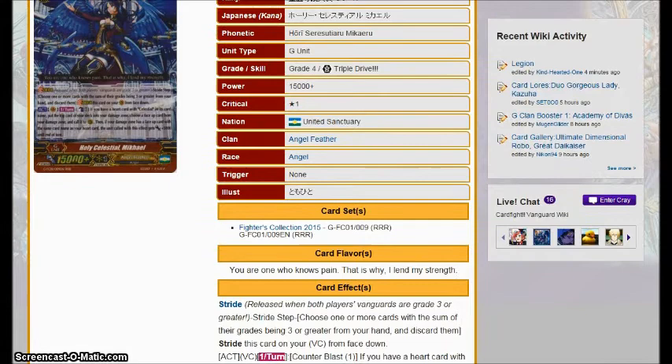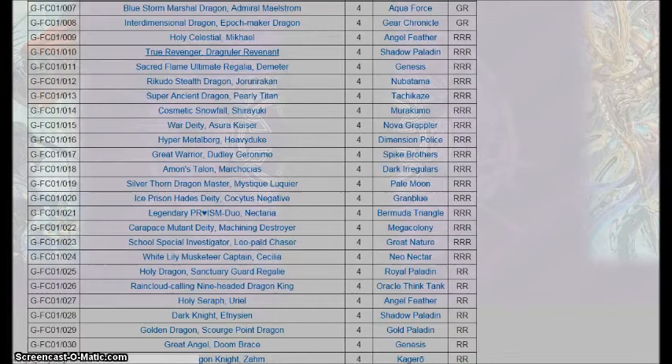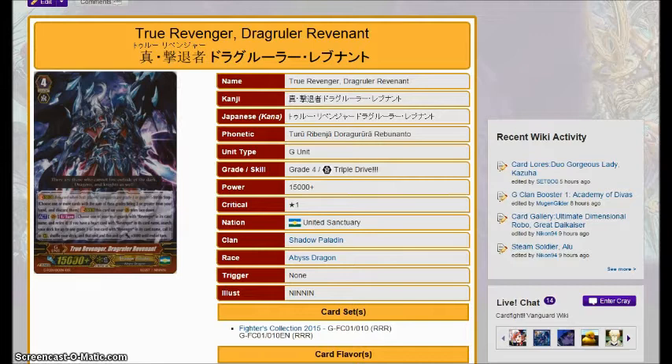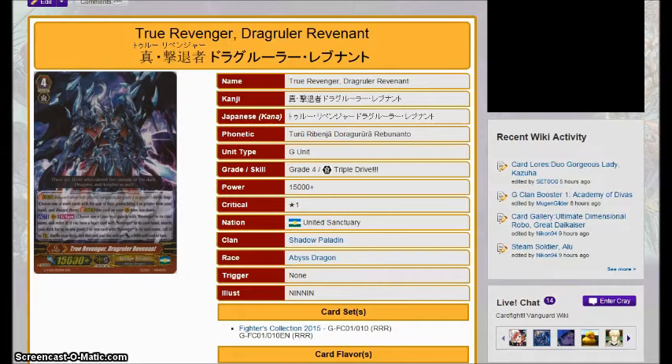Next up we have True Revenger Drag Ruler Renovant, whose effect is once per turn, you choose one of your Revengers and retire it. Then if you have a heart card with Revenger in its name, you look through your deck for a grade one or less Revenger and call it to rear guard, and shuffle your deck — that unit and this card get plus 3,000 for the turn. Very solid card as it's just a one-for-one. It toolboxes out things like Dorte, and can also search out Judgebau if it happened to get spun by Gear Chronicle. The only problem is competing for space, as the Shadow Paladin extra deck is already going to be cramped with four Phantom Blaster Diablo and one to two copies of Grim Recruiter. Once set three drops in July with two copies of Auric Geyser Dragon, this will become irrelevant — but that just goes to show how powerful Shadow Paladins are.